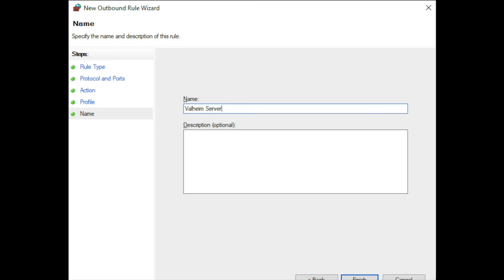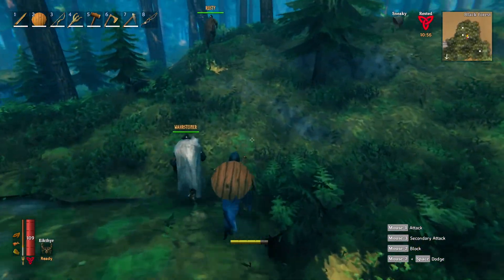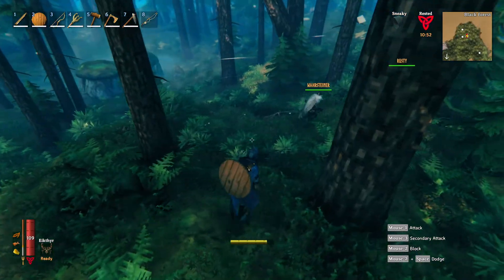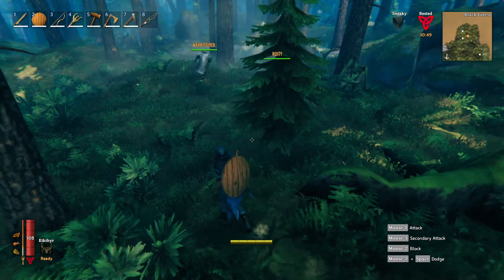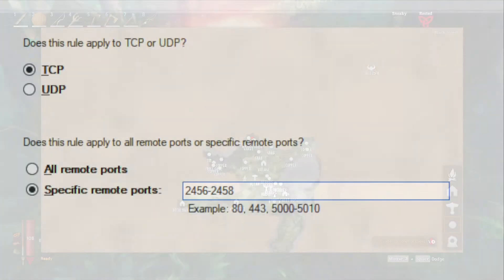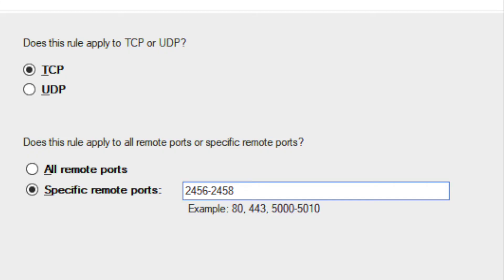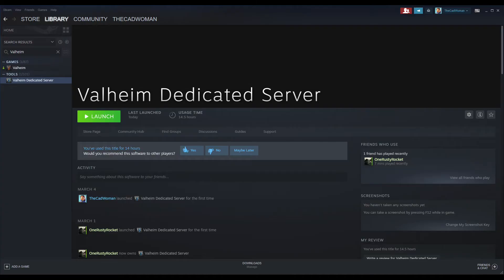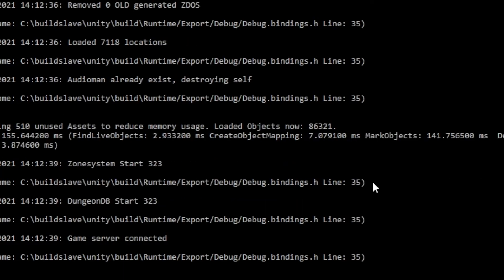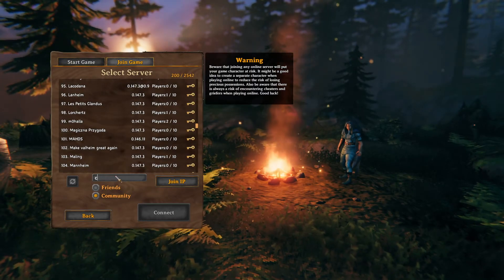Port forwarding in your router is similar, but since there are so many different products with different interfaces, it wouldn't make much sense to show you how I've done it in my router — just check how you can do port forwarding with yours. The important thing is that you always make two rules: one for TCP and one for UDP, and choose all three ports 2456 to 2458. Once you've done this, double-click on the Valheim Dedicated Server icon and wait until it has completely booted up and says 'Game Server Connected'.